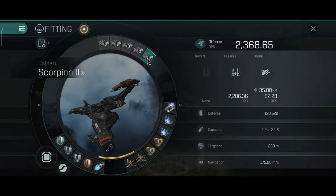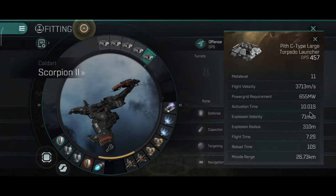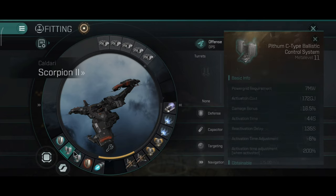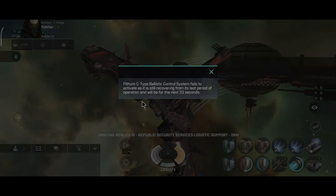With torpedoes the cold DPS is 2,386 at 26.73 km maximum range, using the same ballistic control loadout and rigs.